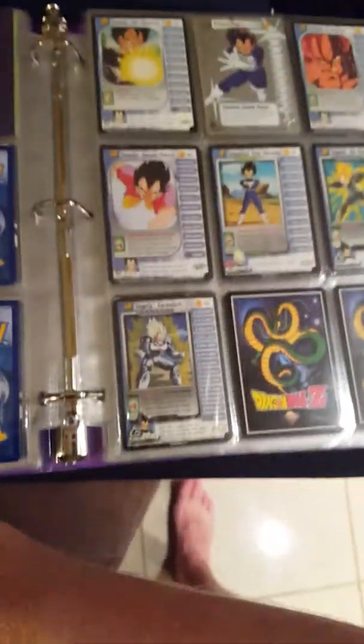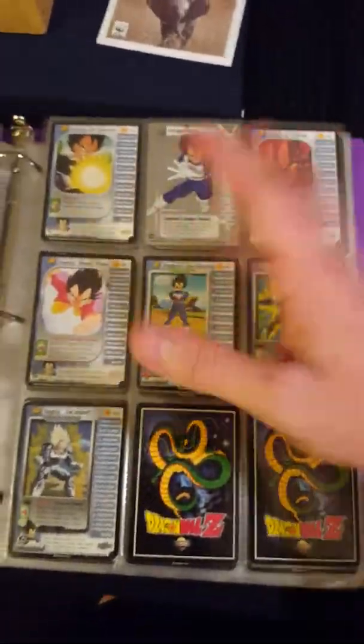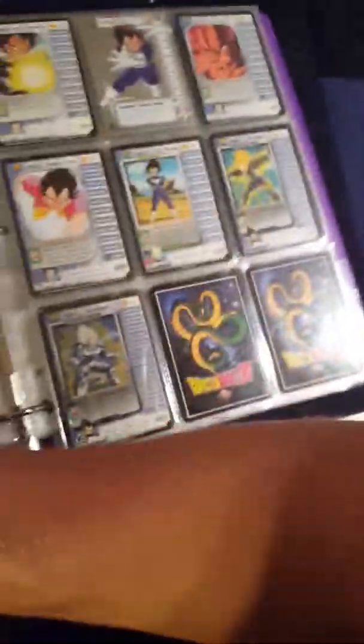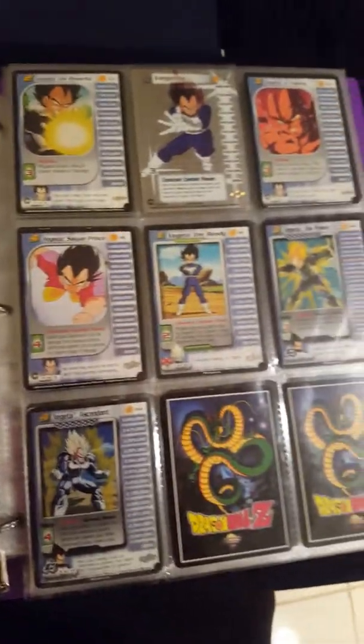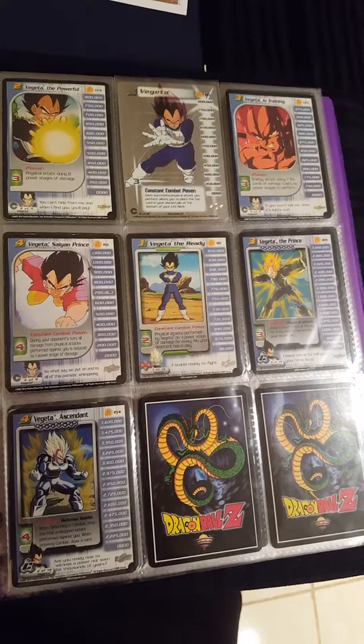That's my Dragon Ball Z collection — it was kind of wild spending so long putting it together. I thought I had more Vegeta personality cards, more than 12, but I was wrong — I only had 12. So the collection was not as awesome as I thought, but if you enjoyed it give me a thumbs up and leave comments below!